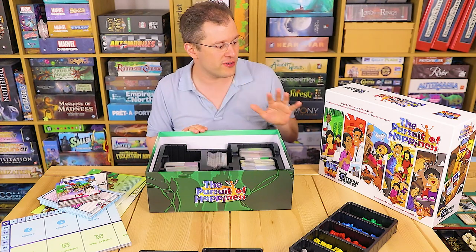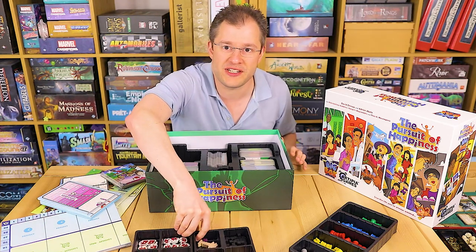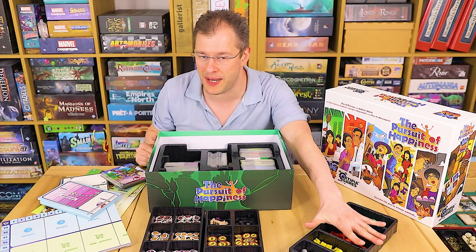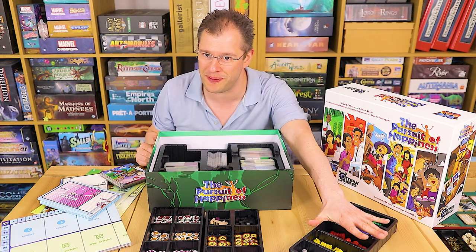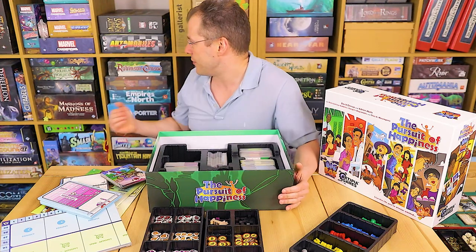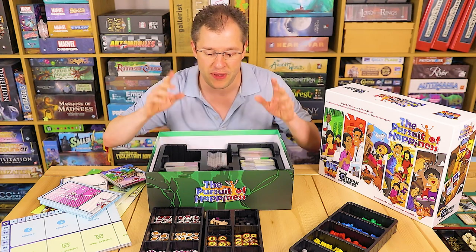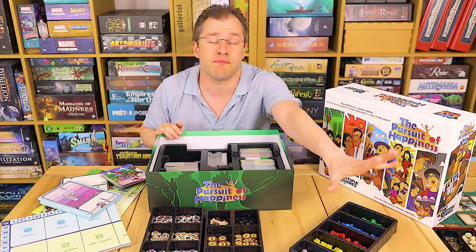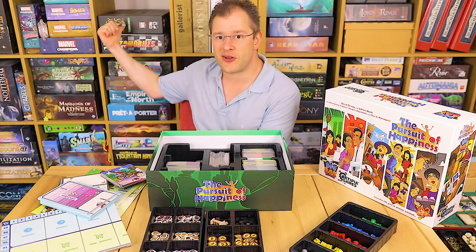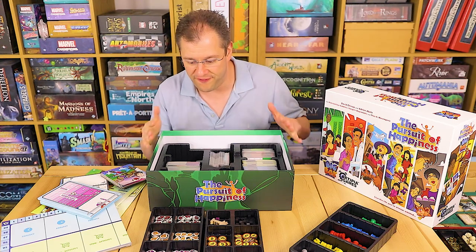In terms of layout, it's functional rather than aesthetically fancy, but that's all I need from an insert. Now, storing this vertically — I'd be a little hesitant. The board sits on top of the two trays and should keep things in place, but this tray only has a rulebook on top. I'd recommend storing it horizontally. If you bag everything up and put it in the trays you should be fine vertically, but honestly just keep it horizontal. It sits on my Kallax shelf underneath Automobiles and Valley of the Kings just fine.